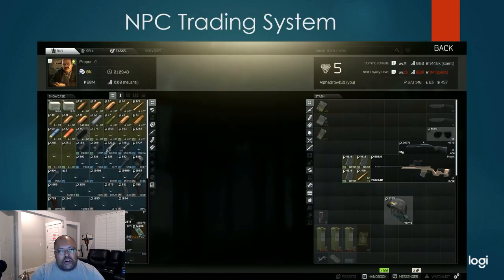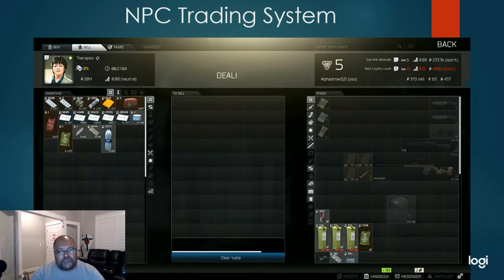This is the NPC trading system. This is Prapor, who trades ammo and weapon components as well as whole weapons. There's also a therapist, skier, fence, mechanic, and peacekeeper, among other NPC traders. The therapist is a doctor who helps the people of Tarkov by selling supplies and maintaining some of the medical conditions that people seem to get in Tarkov, mostly gunshot wounds.